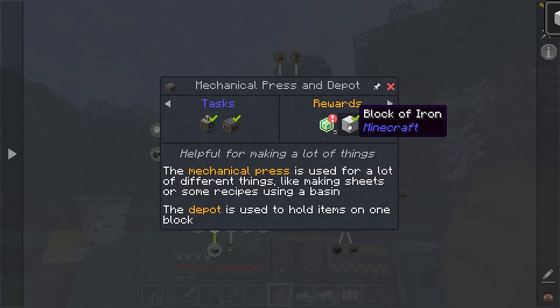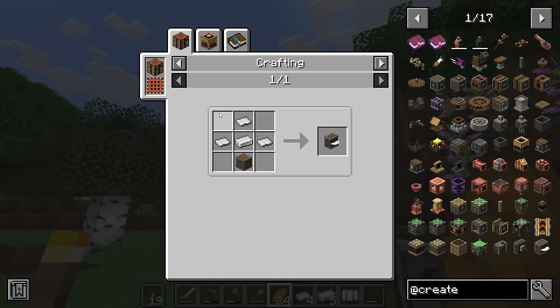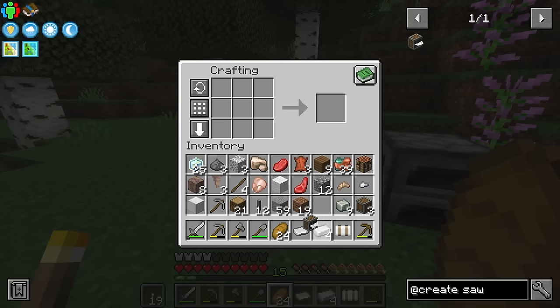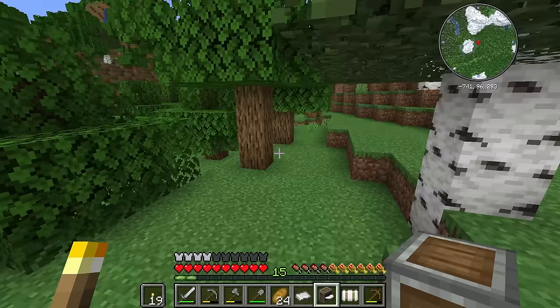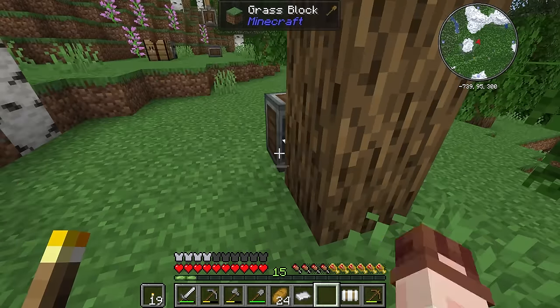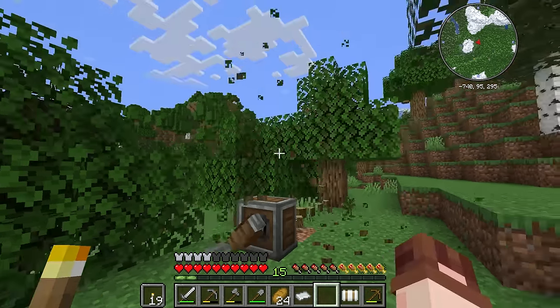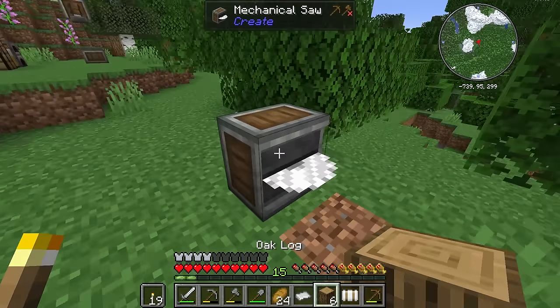Let's update our quest book — we get a block of iron back. Now that I've got those sheets, can I make this mechanical saw? Boom — let's make another hand crank as well. And I think if I plunk this down — that is the wrong way, maybe here. Hand crank — crank it up. Boom, whole tree chopped down. That's so good. That's going to make clearing out trees a lot easier.